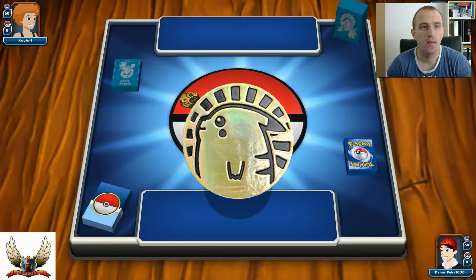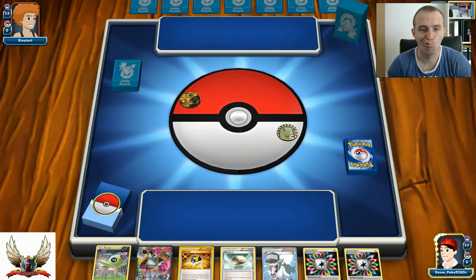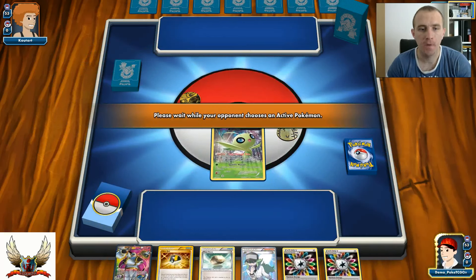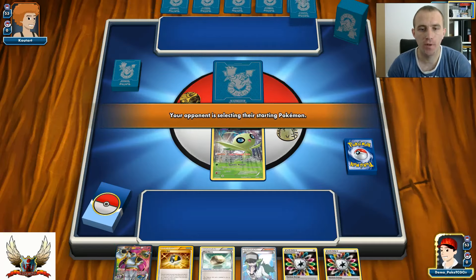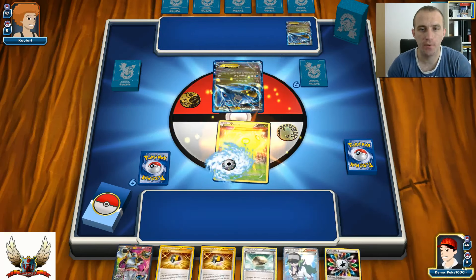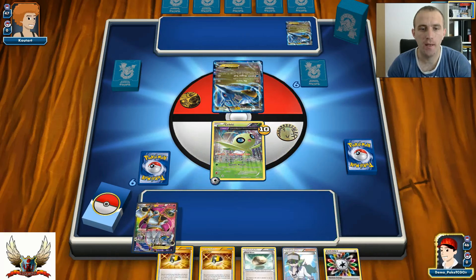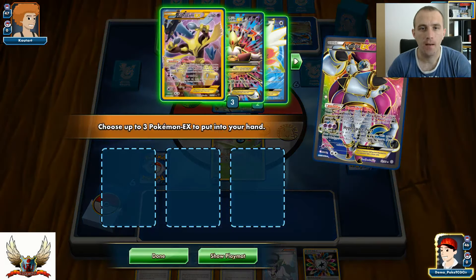Alright guys, let's do this. There's heads, which means I can start first. Celebi in the active position - this looks pretty good. Also there's a Hoopa-EX, so I can set up very quickly. I also have Float Stone in hand for free retreat. Attach one Rainbow Energy and go with Hoopa-EX for setup - Scoundrel Ring to search my deck.